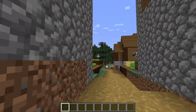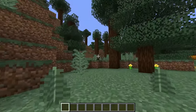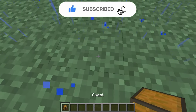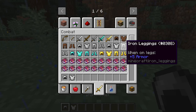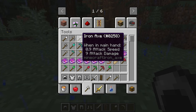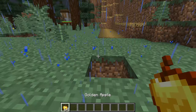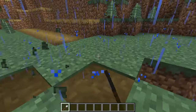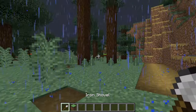They arrive at the village. Mikey gathers food supplies while JJ, as the dog, plans to support him. JJ puts some distance between them and buries treasure: a chest filled with iron tools, a shield, a full set of iron armor, and golden apples. He marks the spot with an X — just like on a treasure map — so Mikey will find it.